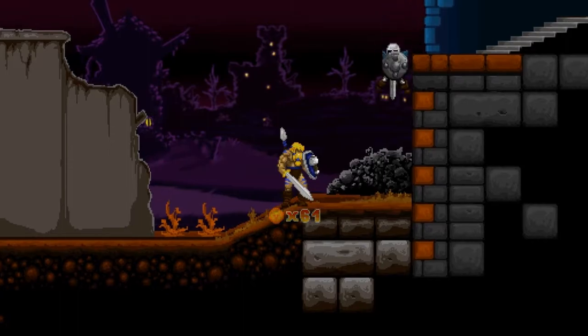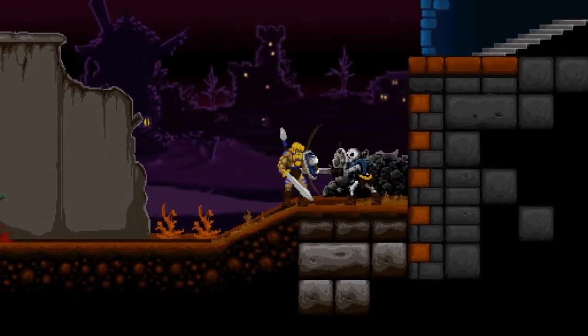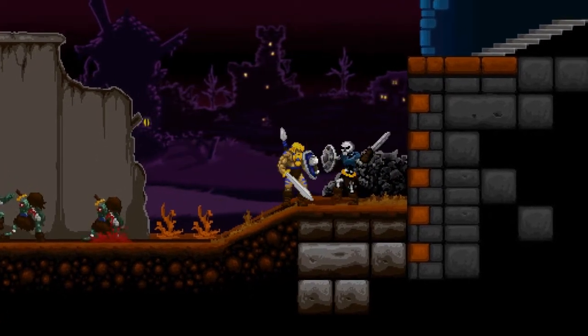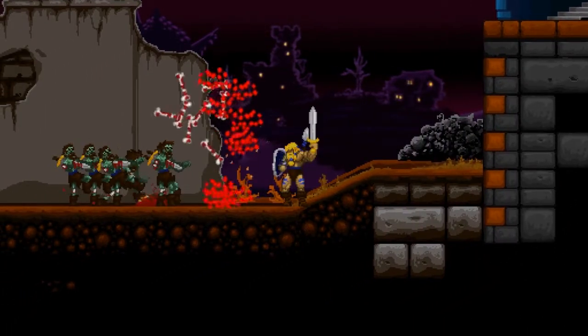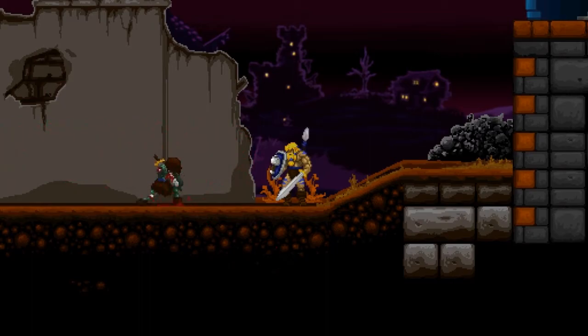Here's our blue skeleton man, the McStabby. The McStabby is just a step up from the Flesh Wound because he comes with a sword and he swings it. And that's it — that's his improvement.